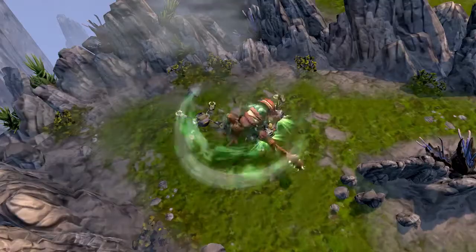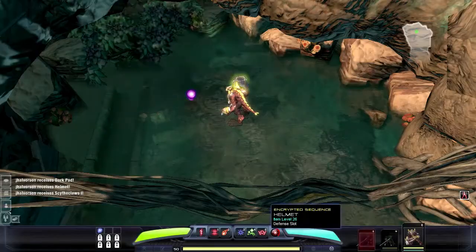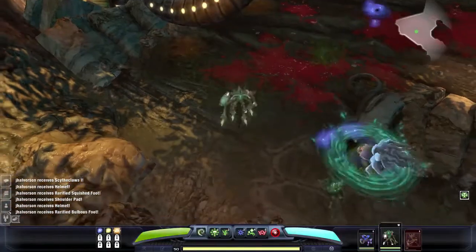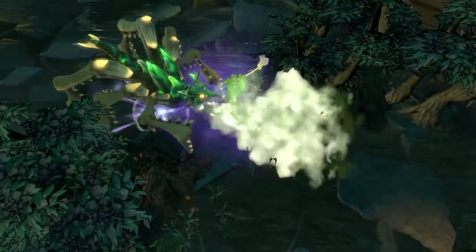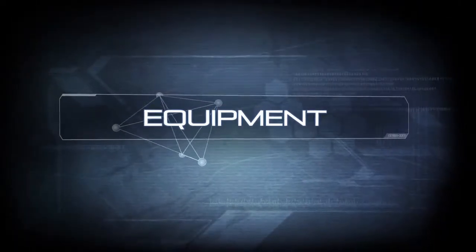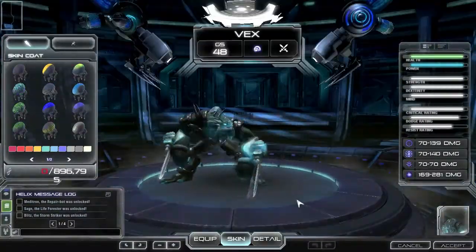In Dark Spore, you unlock a collection of heroes, and each hero has its own unique set of abilities. As you play, you'll earn parts that you'll use to both customize the look of your heroes, but also, and very importantly, upgrade their abilities. The hero editor is a powerful tool to upgrade and fully customize the many heroes you can collect.